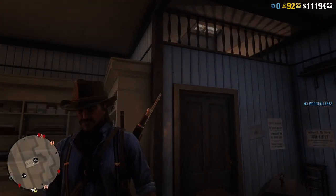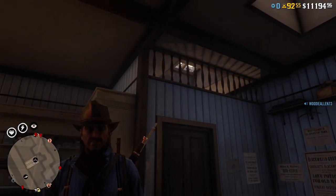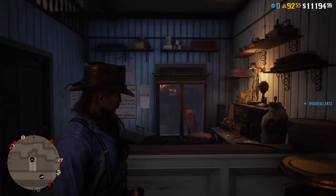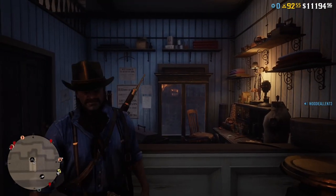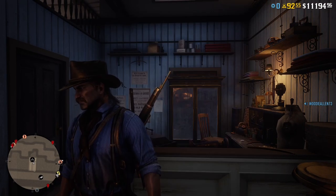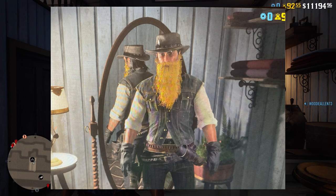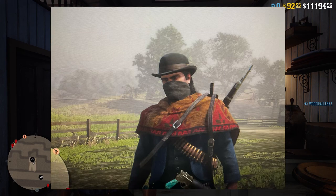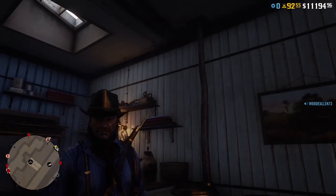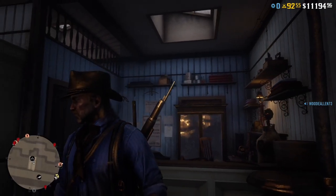I'm going to be showing you the glitch to get the bandana on the story outfits. It does not work with some outfits — I'm not sure why. It did not work with the Arthur Winter coat. But it does work with every other outfit I've tried — Sadie's, Dutch's, John's, and this outfit. I found it on Reddit, it was like three years old, but I tried it and it still worked. It was patched, but it's working again now.